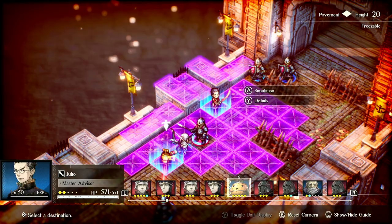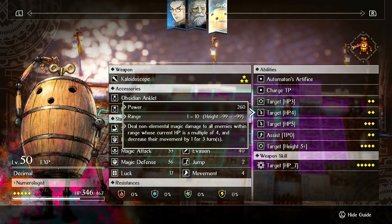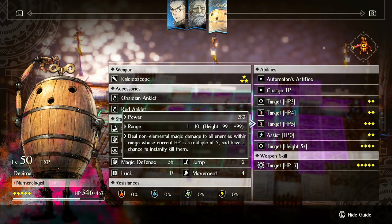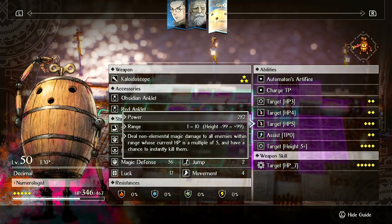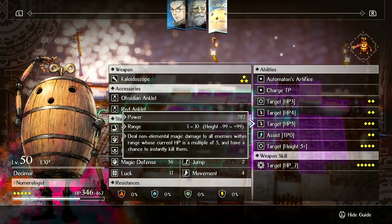It's less consistent on Decimal because the conditions for using his instant kill require 3 TP — which is fine — but enemies' health has to be a multiple of 5. When you can spam this it's great, but it's going to be kind of random and you'll have to play around getting enemies to certain health values. If there's a bunch of enemies with health values that are multiples of 5 and there are like 5 of them, you have a pretty good chance one of them will get instant killed from a good range.